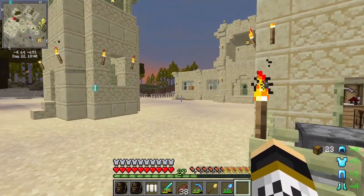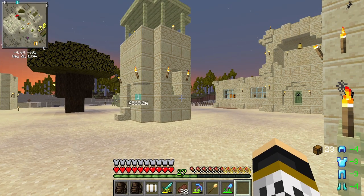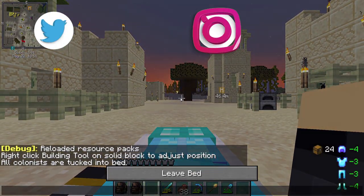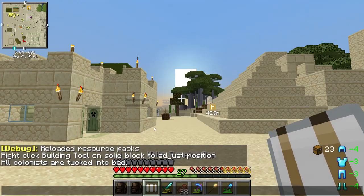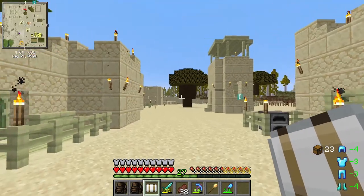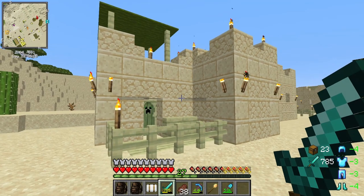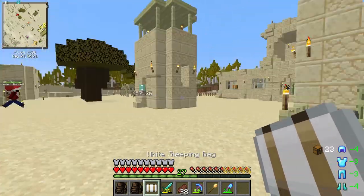There was a huge bang in my house — that's why I went silent. My heart is pounding! It was just my shower shelf falling down; it does it on a regular basis. Anyway, in chat it says that all colonists are tucked into bed. Once you've got that message you can sleep and know that they're all going to sleep without complaining.